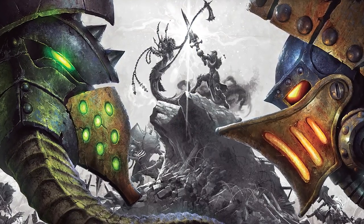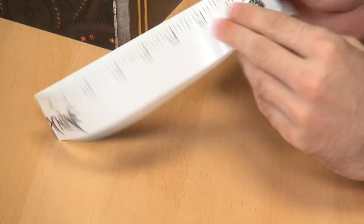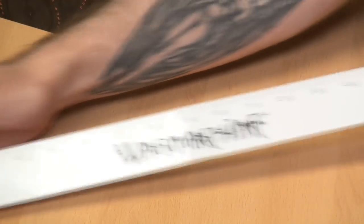So first thing we get in the bag, you're going to get one of these, which I think is really handy - it's the little paper measuring tape. If you don't have one and you're just getting into the game, this is going to make life just that little bit easier for you. We then have our books.